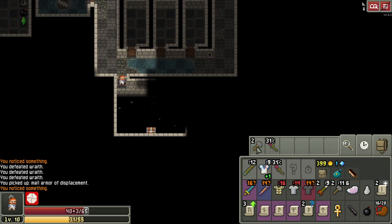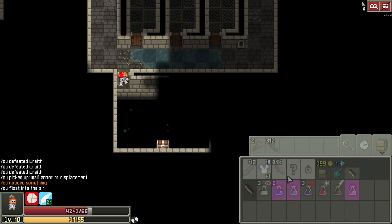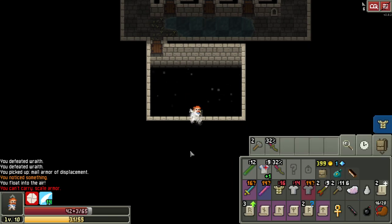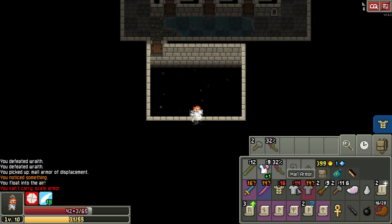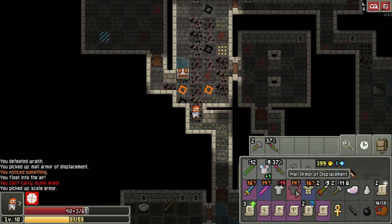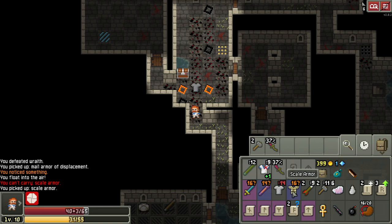We found a couple of bestiary potions on the ground, so I'm pretty sure it's levitation since we have this trap room. Let's go ahead and drink it — yep, levitation. We got more mail or scale armor. Our inventory is full — should have checked that first because we could run out of levitation turns. Let's just chuck one. I am destroying so much equipment doing this, but I just love it — it's like a little gamble. Also, the skeleton dropped a runic blade, so that's an option.